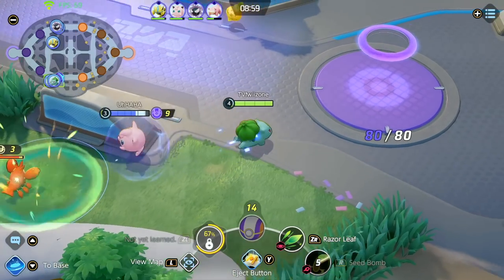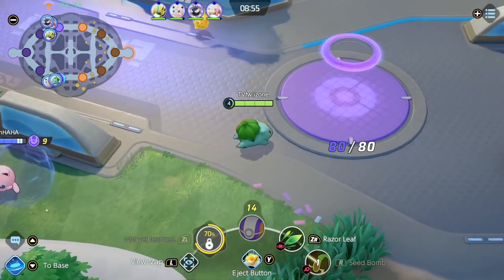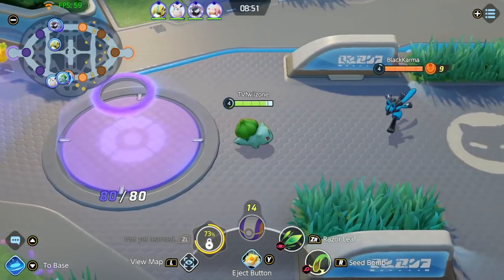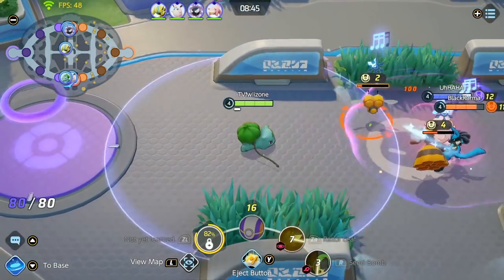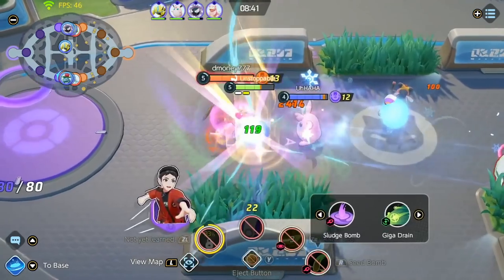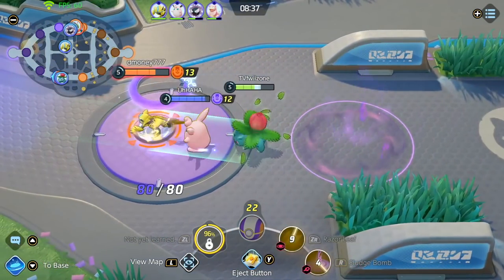I end up giving the crab to my Jigglypuff so she can hit level 4 before the bee spawn and then we have a better chance of contesting. The bee spawns and we're trying to get as much as we can, but I somehow steal the big one which gives me level 5, and then we punish the Zera.